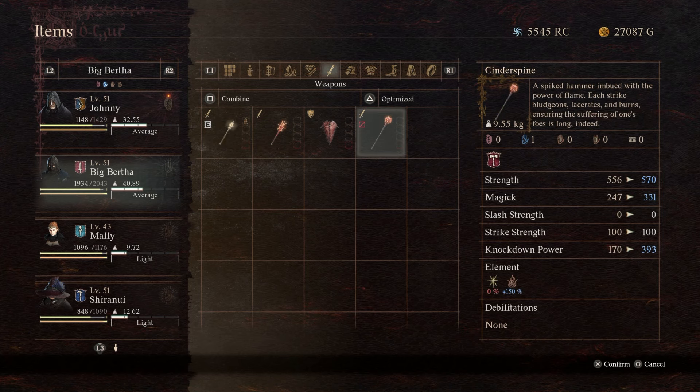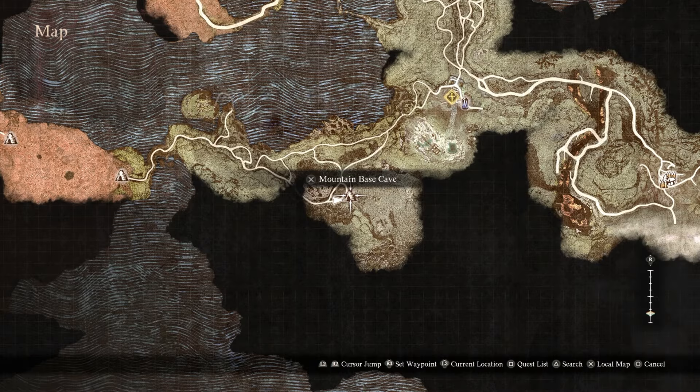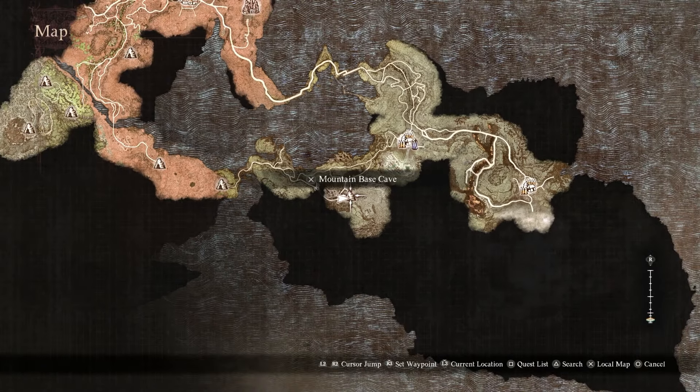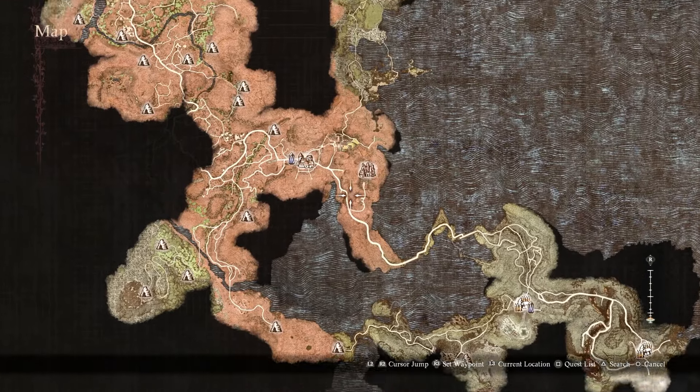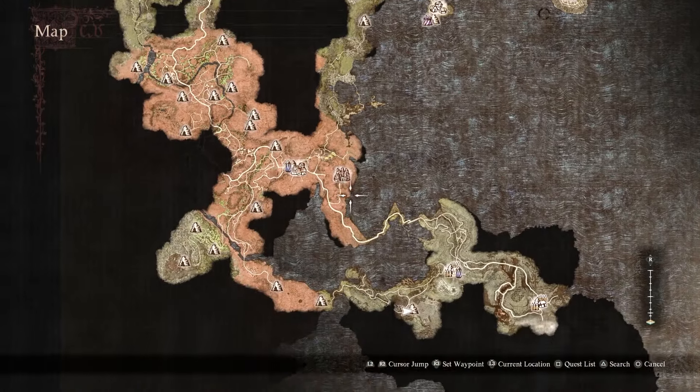The Cinder Spine Mace is an awesome flaming two-handed mace and we're going to go over where to get it in this video. First things first, we need to go down to the Mountain Base Cave, which is basically down in the volcanic island — the last-ish area that you will be in in Dragon's Dogma 2.